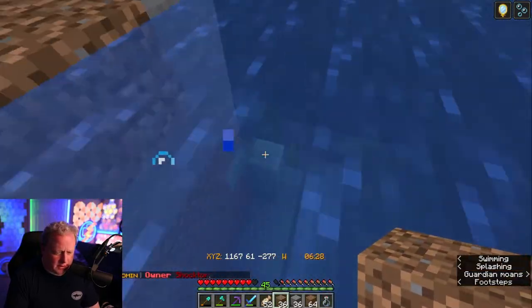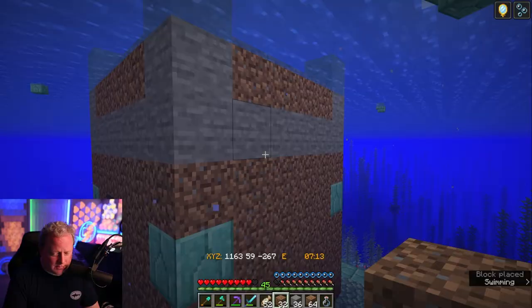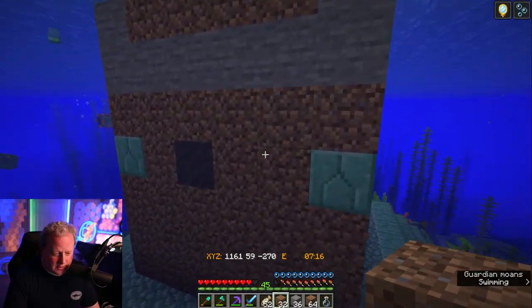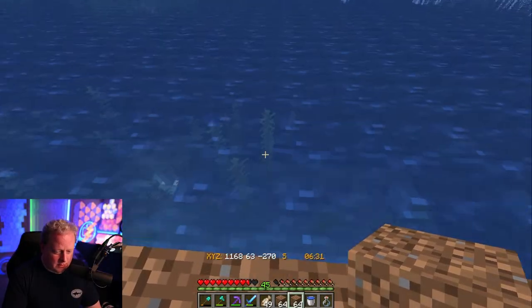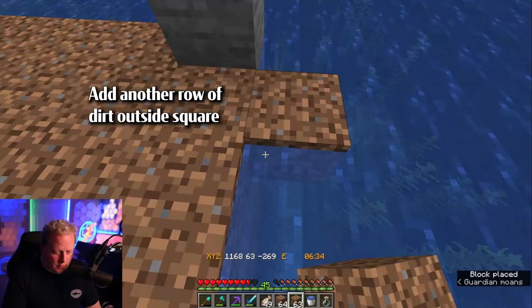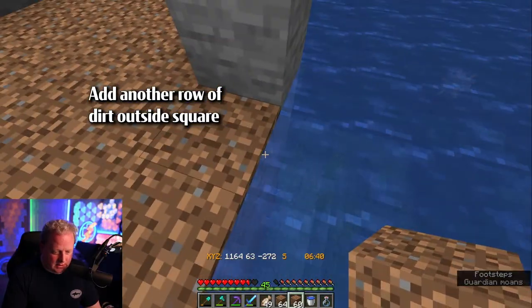Once you're done filling this all in, also remember to get rid of everything on the top parts — this is what it will look like when you're done with this part. Now you need to go out one more block on each side so that it looks like this.